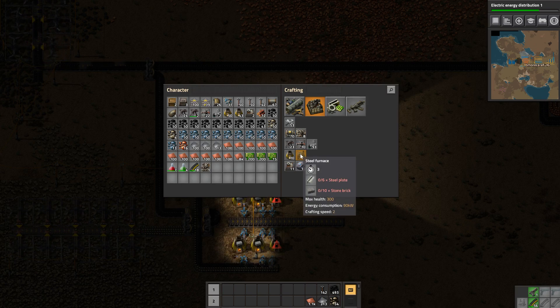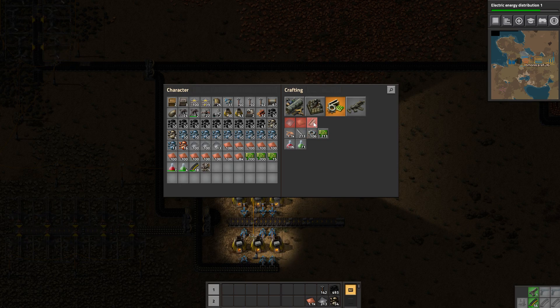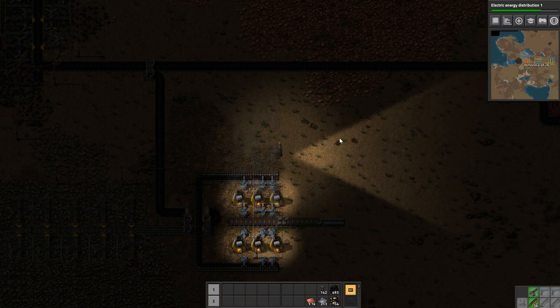Oh no, we need a steel plate. How long does it take to make steel? 16 seconds - yikes. That's right, it takes forever to make steel.